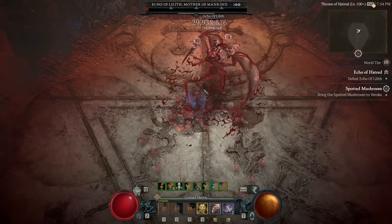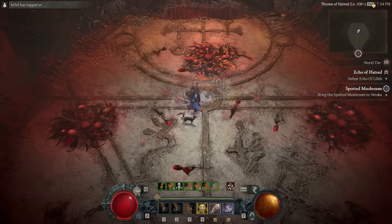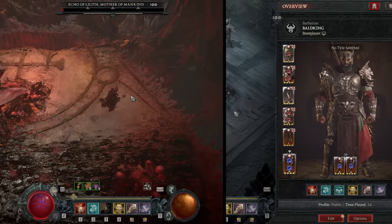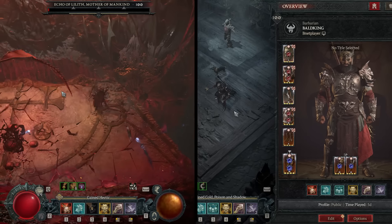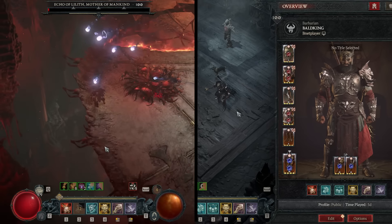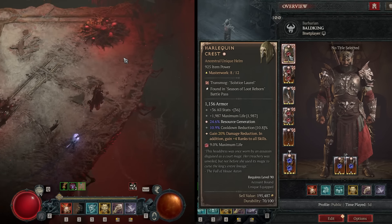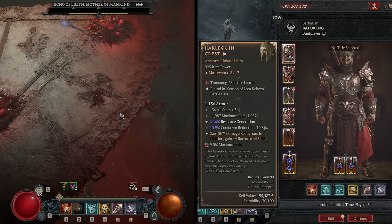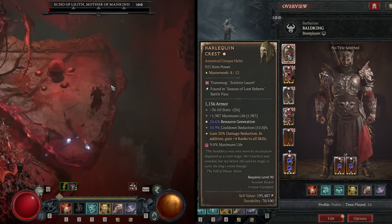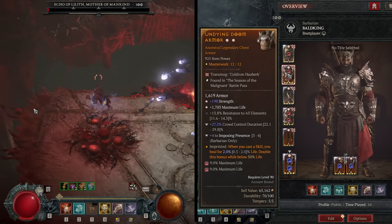Let me introduce you to my gear and aspects. I have one great piece; all the others are easily obtainable. I'm also rocking a Shako but you don't really need it. The Tusk Helm of Yorets is godly for this build, especially if you get some greater affixes on attack speed.